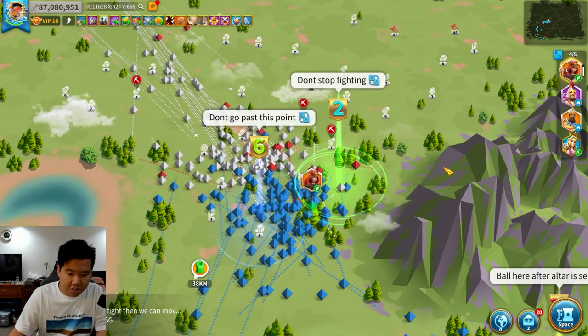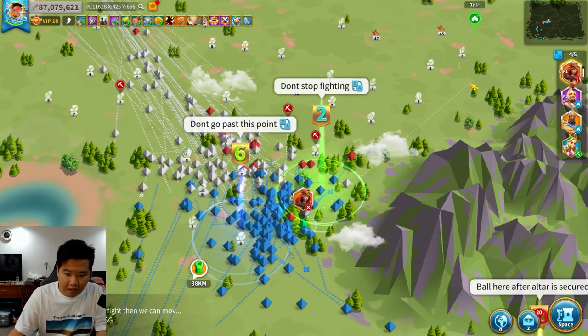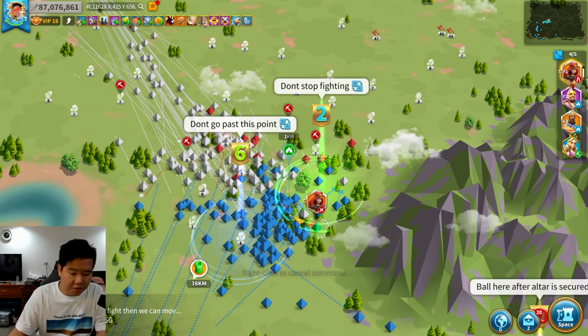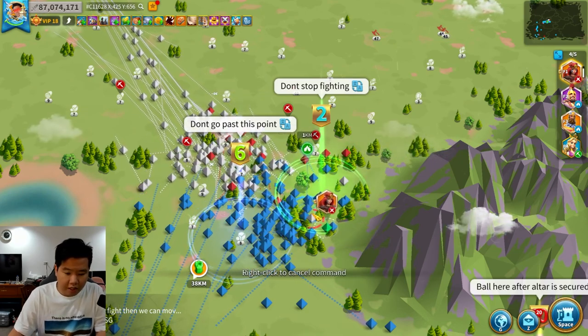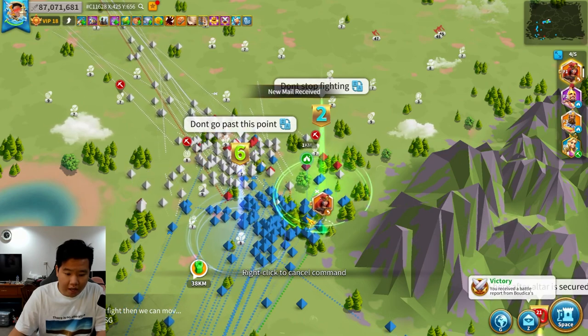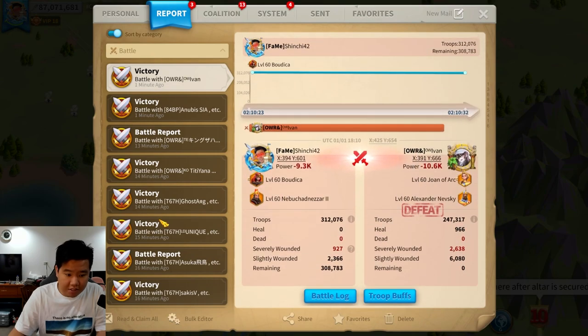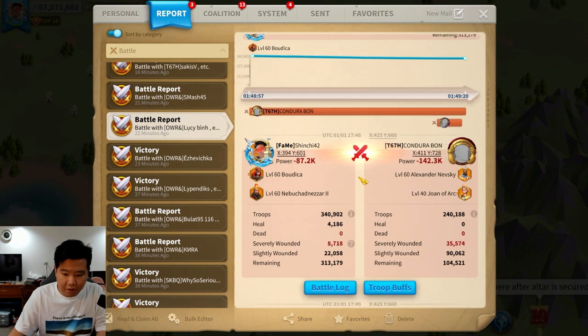Don't go past this point — we've got to follow the markers. The biggest tip I want to give you is to really follow the markers of your officers within your kingdom or alliance, because your team moves along the way based on how those markers are being placed.